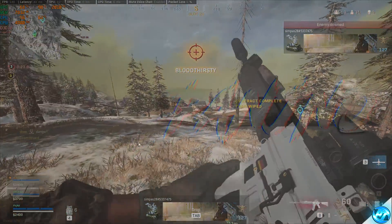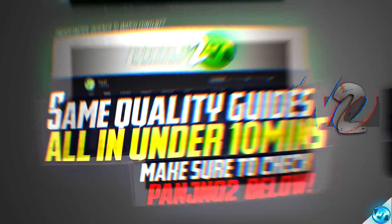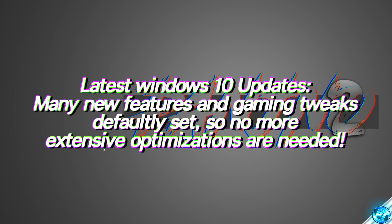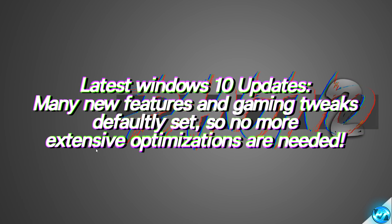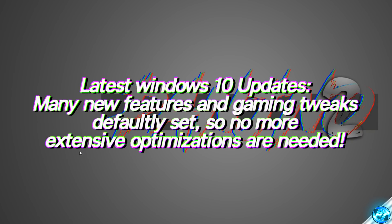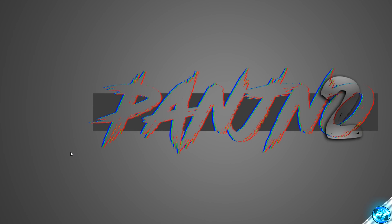Jumping straight on into the optimizations, one of the best things you can do to boost your FPS inside of Season 5 is to ensure that you're running on the latest update of Windows 10. This is incredibly vital as the latest updates of Windows 10 are highly optimized towards gaming performance. They set many options automatically so your operating system is better at detecting your system specs and settings to ensure you get the best performance.